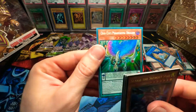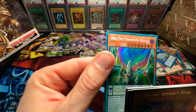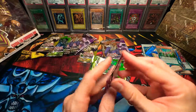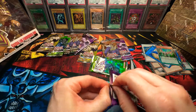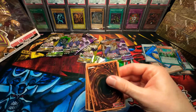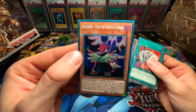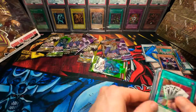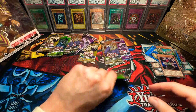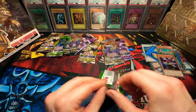Odd Eyes Phantasma Dragon — I didn't even know this was a card. That is cool, that's super sick. Toon Harpy Lady again. Blackwing — okay, we did not pull that card. Anything crazy? Nope. DD Crow again though — if you guys saw that, DD Crow is a great card, crazy hand trap.